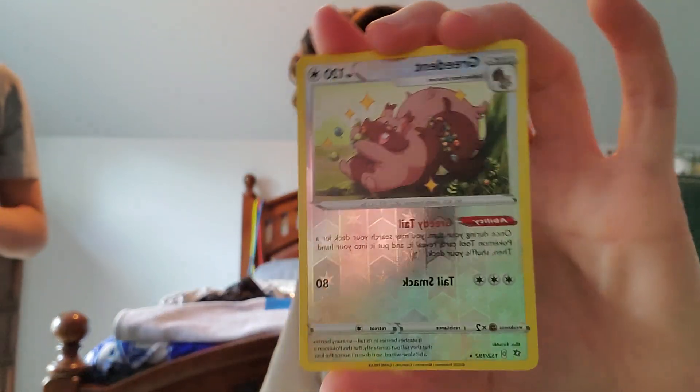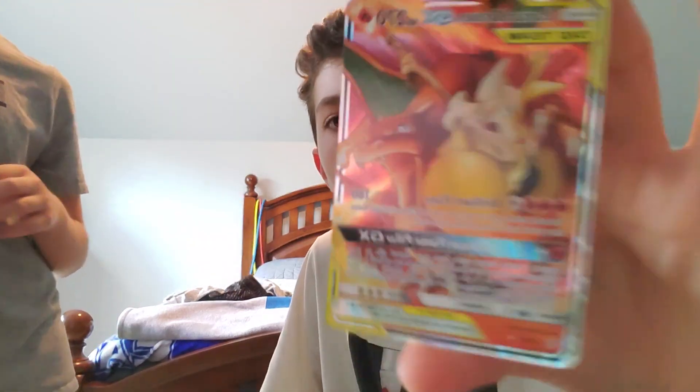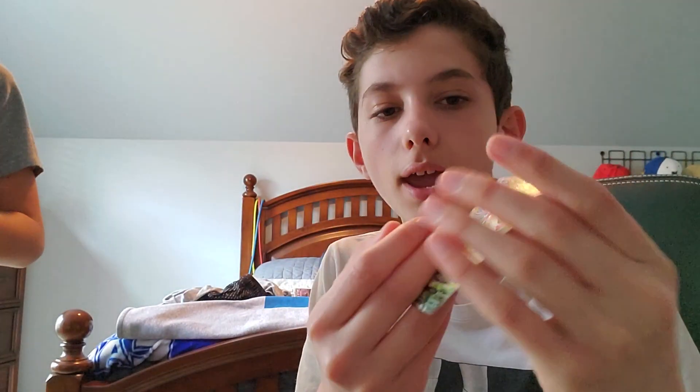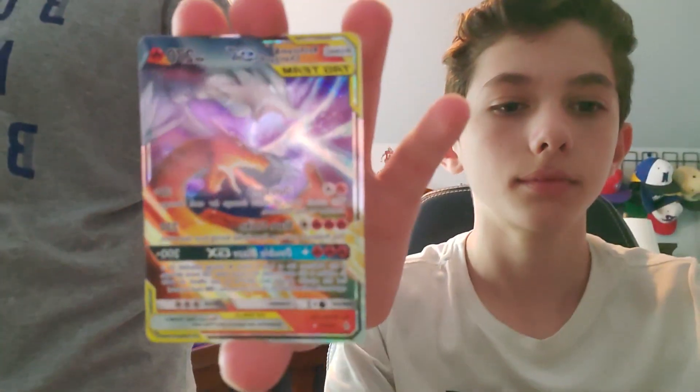Roserade, very nice as well. This Reshiram and Charizard tag team card — I actually kind of like this design better than the last one, to be quite honest. Very very nice, love that. Charizard and Braixen GX tag team, very nice. And then Milotic V card — is that how you say it? Milotic. Very beautiful as well, full art. My Flapple, and the Reshiram and Charizard GX tag team, and I got Inteleon V card. Those were my best pulls.